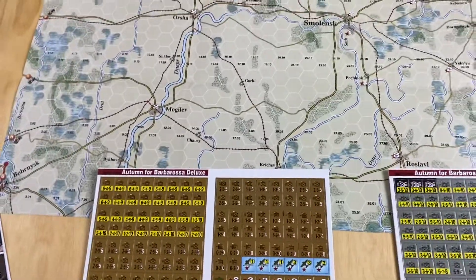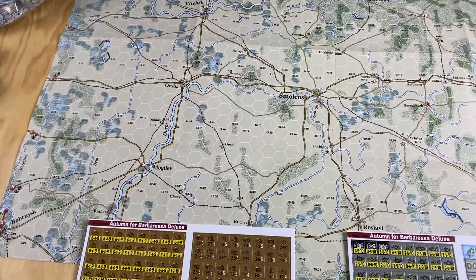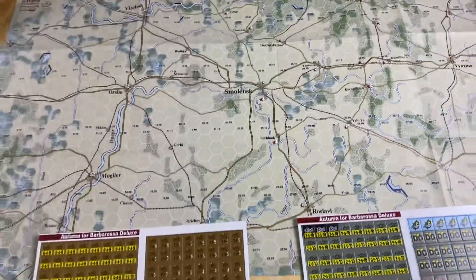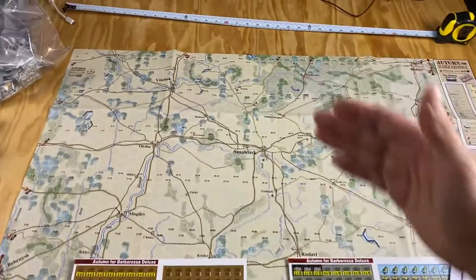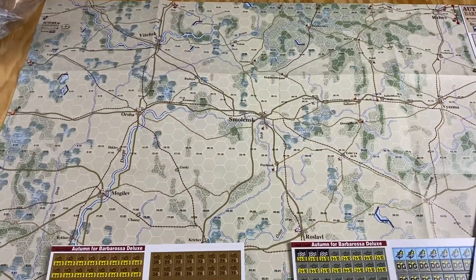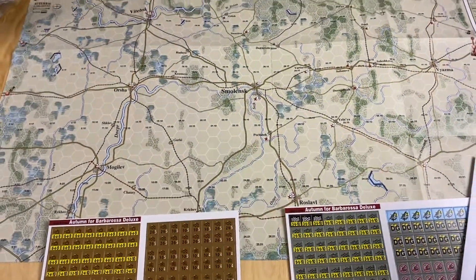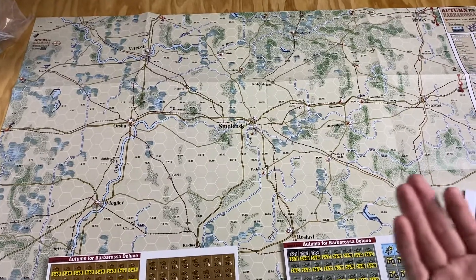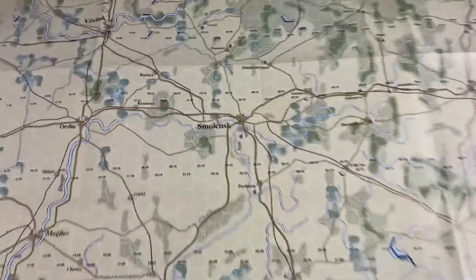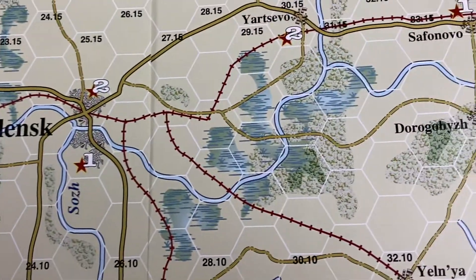It's two 18 by 22 maps, so it's about 35 inches wide by 22 inches — not really that big. There was some concern; people were really worried about table size. But it's not that much bigger than a standard map, which I think are like 22 by 34, maybe 22 by 32. Anyway, it's your standard SCS game. There's nothing special about the map — it just looks good.